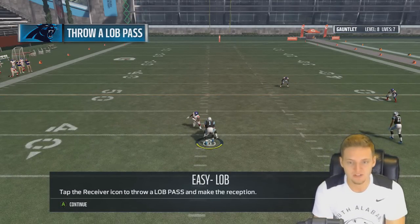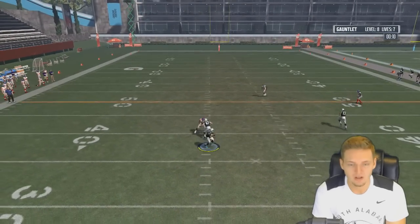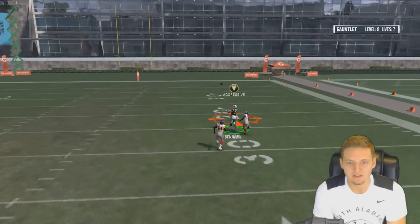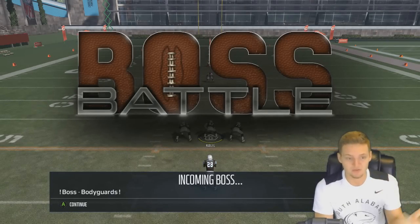Tap the receiver icon and throw a lob pass to make the reception. Come on, Cam — Kelvin Benjamin, he's got this. Easy, man. We're almost at level 10 without having a life taken away — we actually have an extra life.